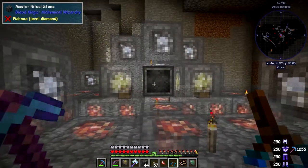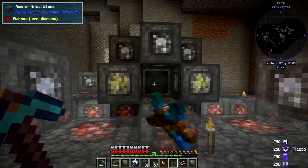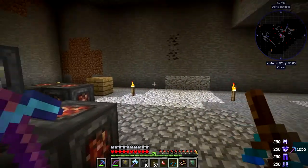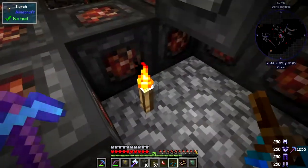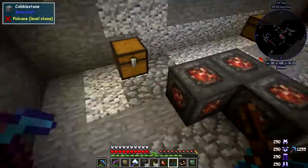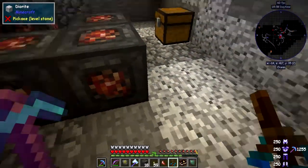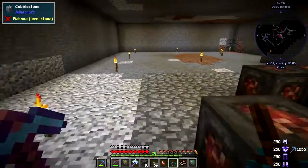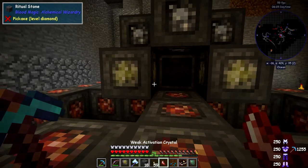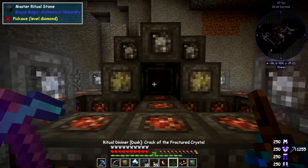There are 18 left so something's in the way — probably a torch. I'll put torches on the outside once it's built. You can always tell when activation isn't right because it says 'the runes are not configured correctly.' That's a good hint. Let's remove the torch that was blocking and carry on.